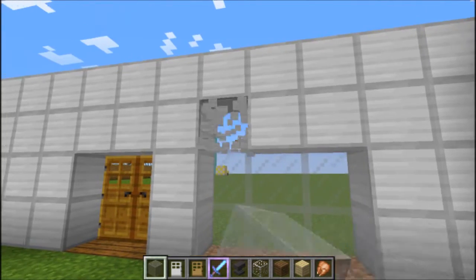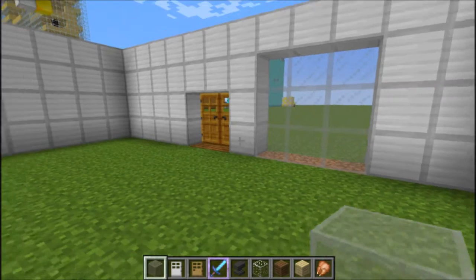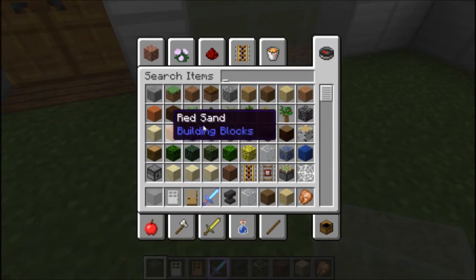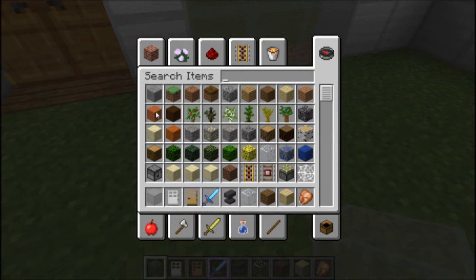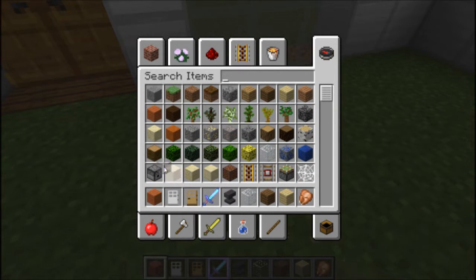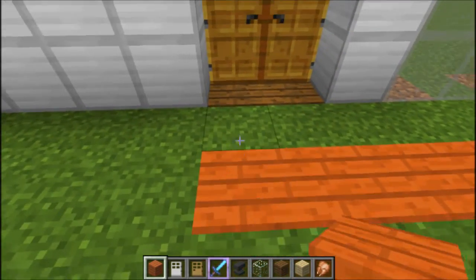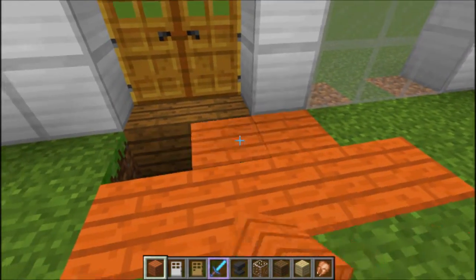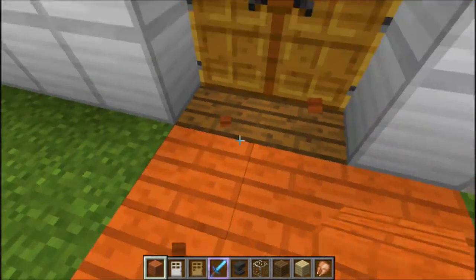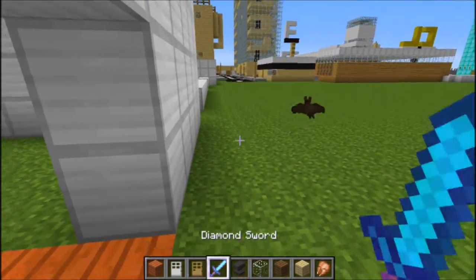I'm asking in the comments what texture pack I should use because I want to use one but I don't know which — I'm looking for your suggestions. Red sand has been added, and I'll go with a red sand kind of look. There are new biomes as well, of course.